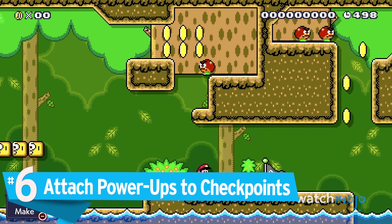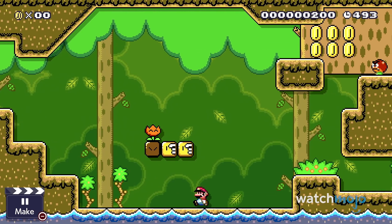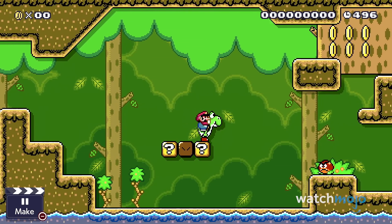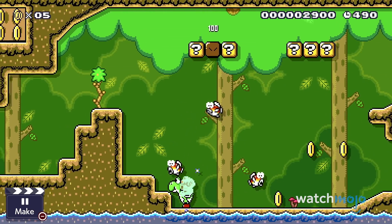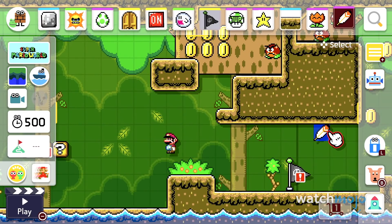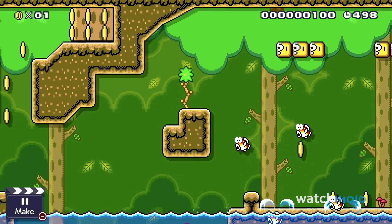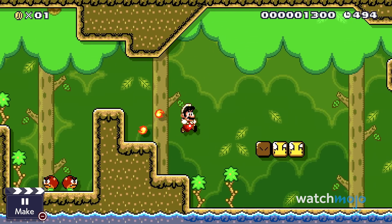Number 6: Attach Power-Ups to Checkpoints. In the first Mario Maker, checkpoints automatically turned small Mario into Super Mario, even if the maker didn't want that. This time around, the course maker has made it more flexible. You can place any power-up or star onto the checkpoint and Mario will automatically achieve that form upon hitting the flag, or you can choose to have no power-up at all. This allows makers to create more complex courses and mix up gameplay around more than one gimmick.